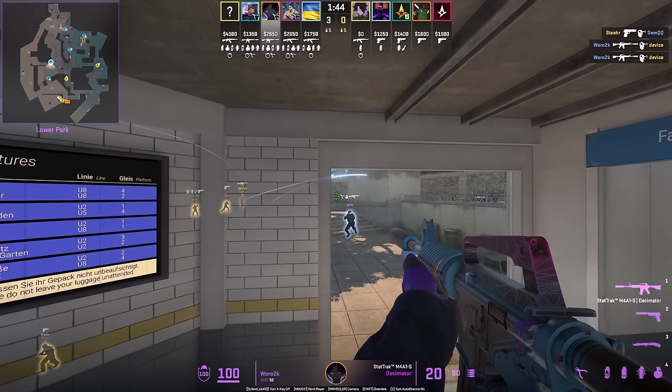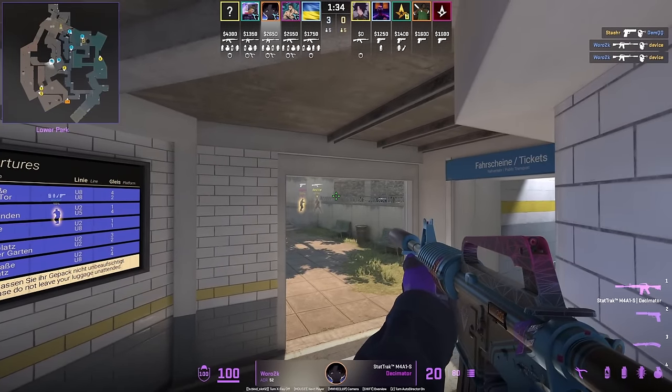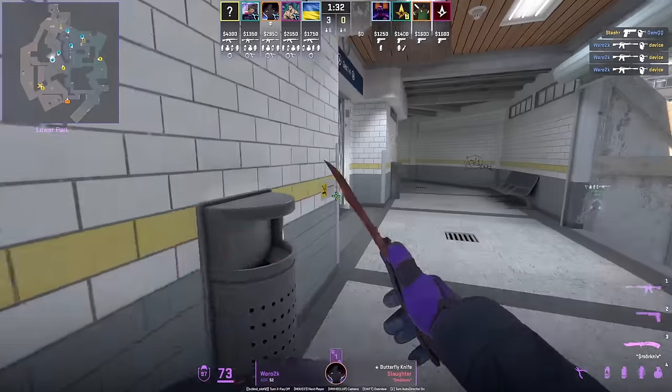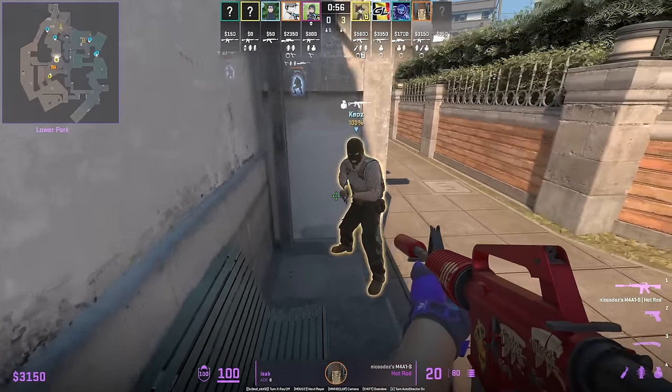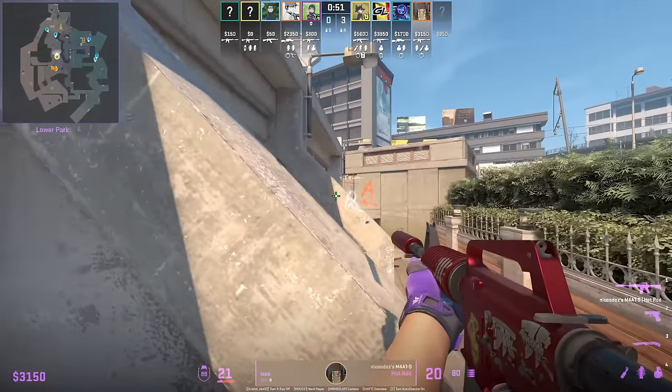World 2K jumps on the fountain, and once he doesn't spot the initial mid push he backs up to avoid being spotted from fountain and holds his off-angle. Gamer Legion boosts behind this wall for the off-angle peek inside toilets — be careful, as opponents holding this position could spot you by seeing the shadow.